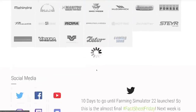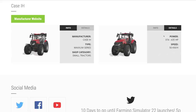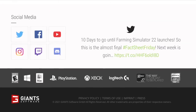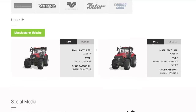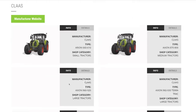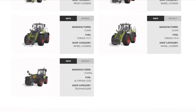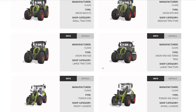From Bührer we have their 6105, the small tractor that came with the Alpine DLC. From Case IH we have the Maxxum and the Magnum AFS Connect. I hope those aren't the only two Case IH tractors coming with FS22. From Challenger we have the MT 700 series — great to see that return.